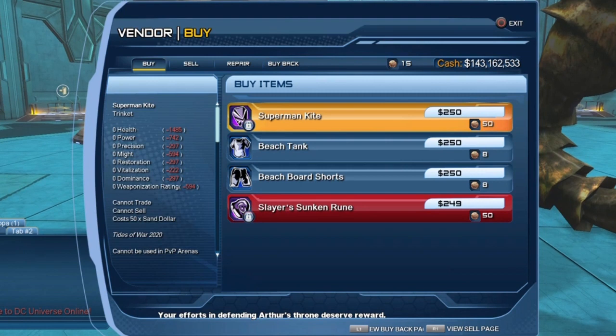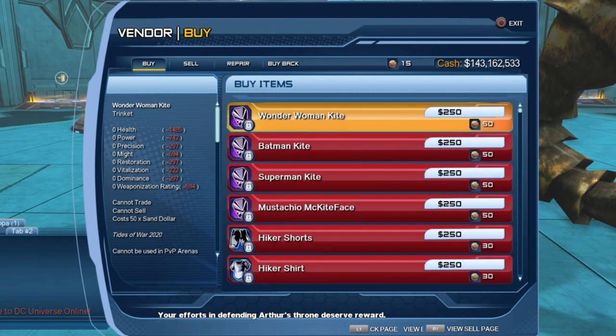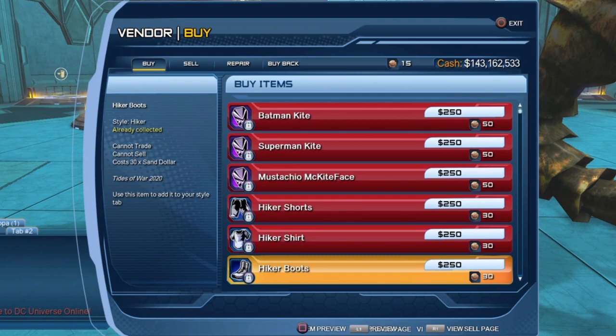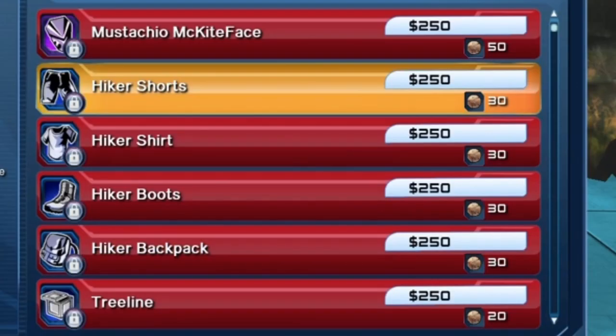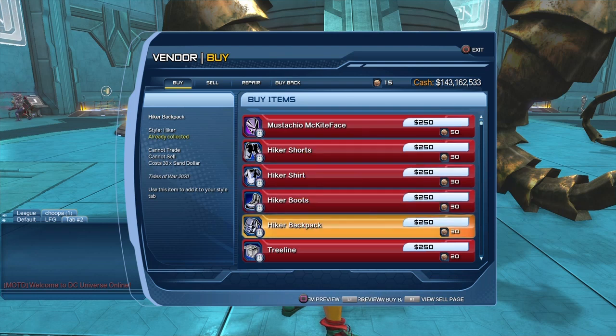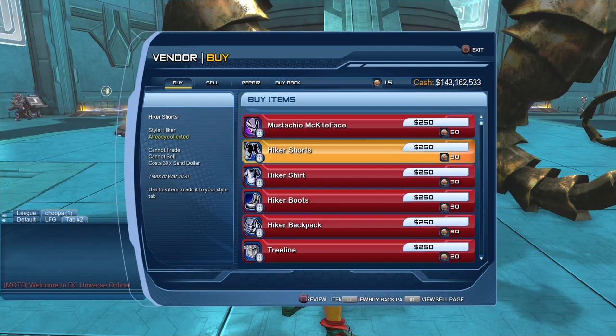You can see the hiker shorts, the hiker shirt, the hiker boots, and the hiker backpack — that's pretty much all the styles. They're 30 cents each. You still have a few days for the Summer Seasonal to complete the style. If somehow you don't manage to complete it this year, there's always next year.